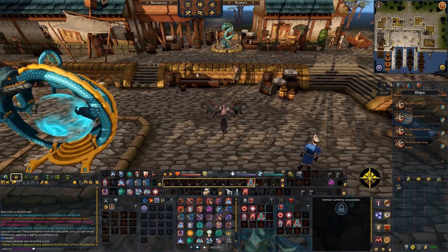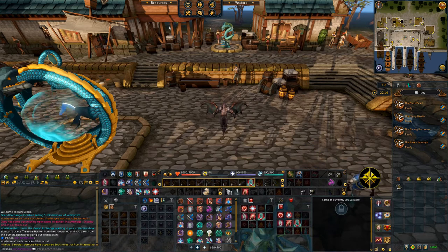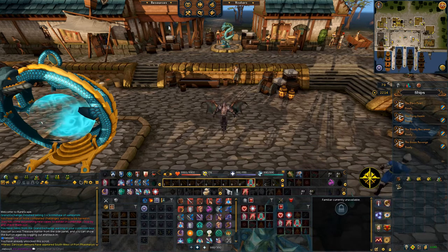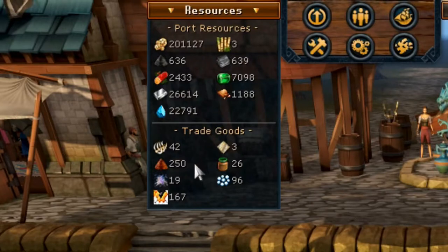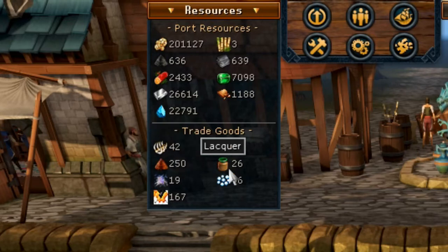As you probably guessed based on the scrolls that you require, we are going to be collecting trade goods — and that's how we're going to be making our money. The trade goods you're going to need are the Spices, the Ancient Bones, and the Lacquer.